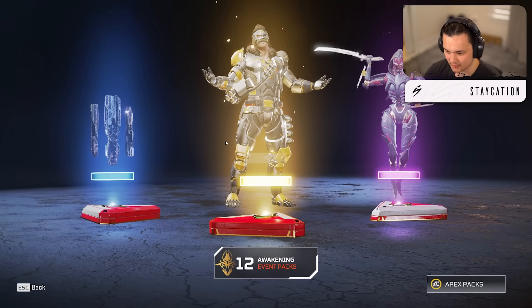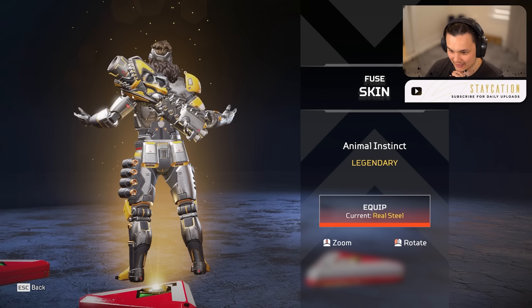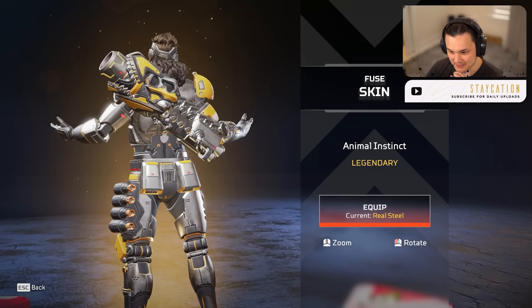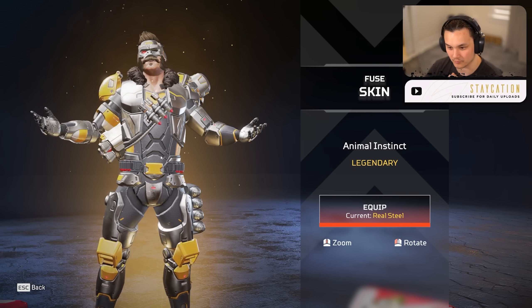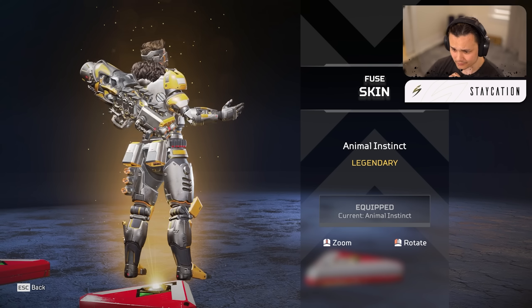We're getting a lot of legendaries — I feel like the second half of this pack opening is going to be chill. We got an epic emote for Ash which looks really good, and then we got the King Kong Fuse — look at his launcher!